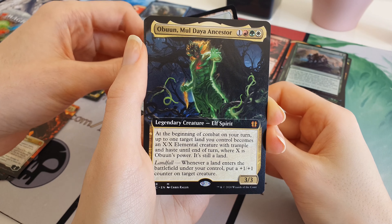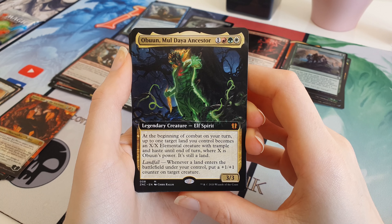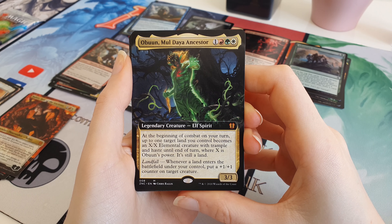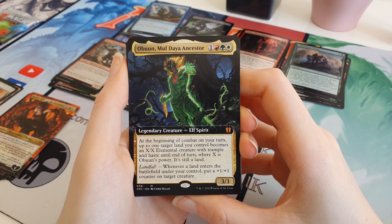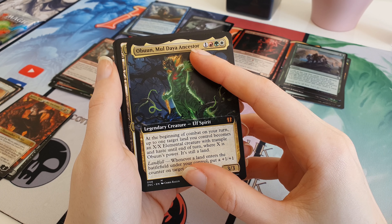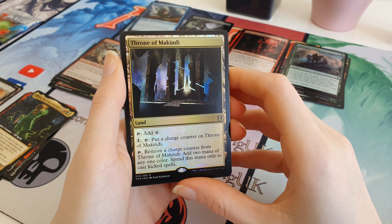This must be like the Commander slot or Set Booster slot or something like that - I didn't know it was a special one. After the Land it's all special stuff. We've got Obun Maldire Ancestor - Full Art Mythic. I don't know if that's from a Planeswalker deck or Commander, so let me know in the comments below. And we have a Foil Land - it's a Throne of McKindy. It's not very good, but it's a Foil Rare.